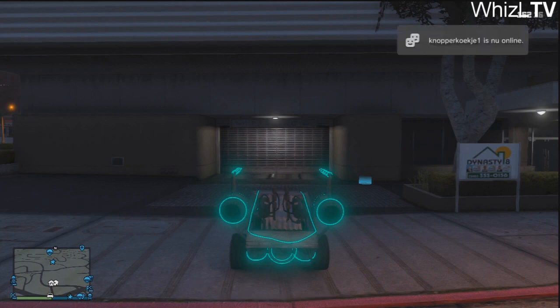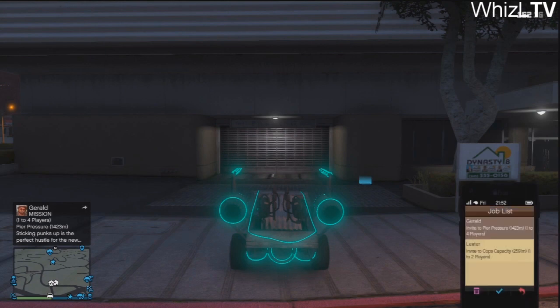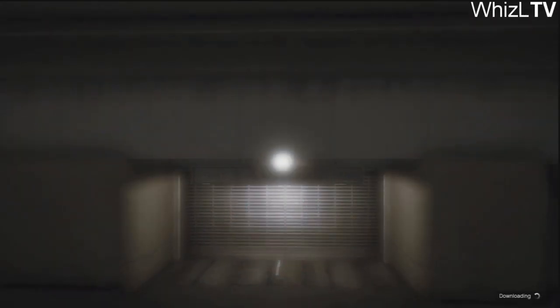Once you have sorted that out and you have got into a lobby with someone else that has the car, you want to go to that person and hop inside the car with the other person in it as well. Make sure you have a garage and also make sure you are near your garage with the alien car.